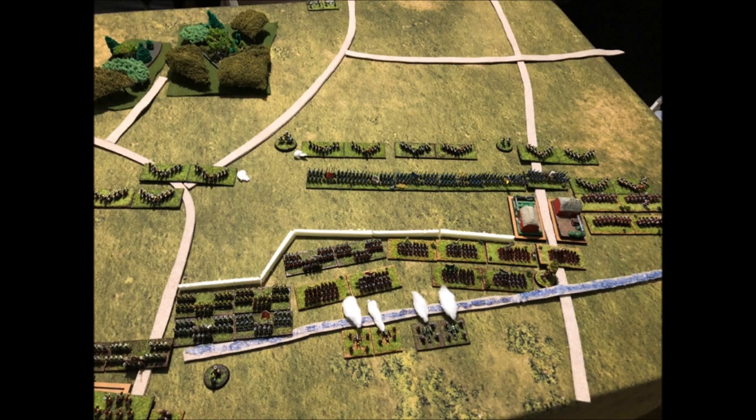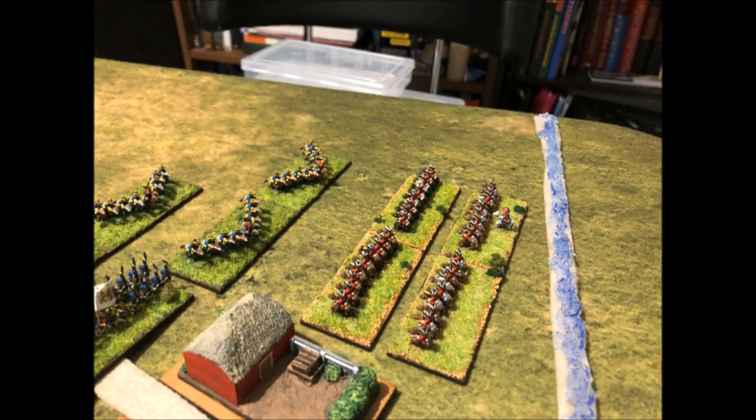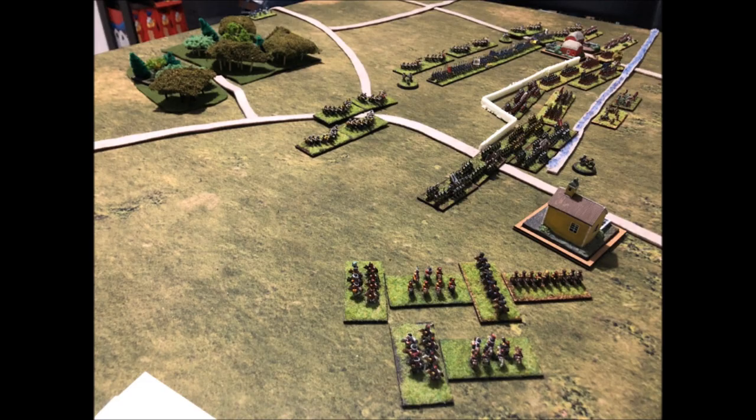The second Swedish turn sees a redeployment by the right-wing cavalry. The separated unit manages to move into a supporting position for the main infantry line, despite heavy bombardment by the Saxon guns. On the other flank, the Swedish horse charges the floundering Saxon cavalry, forcing the Saxon guard cavalry to fall back.